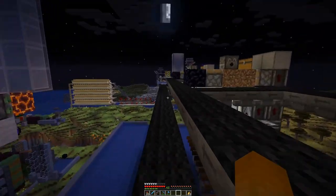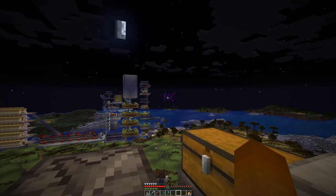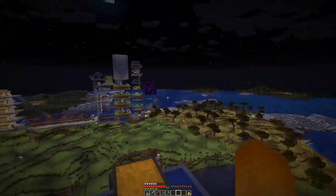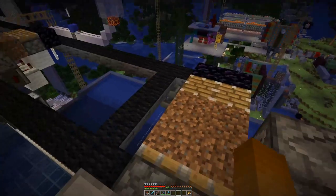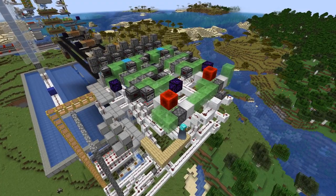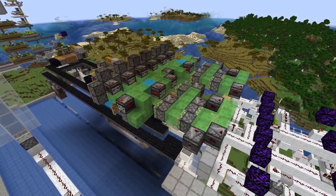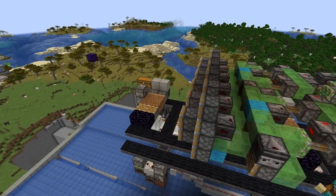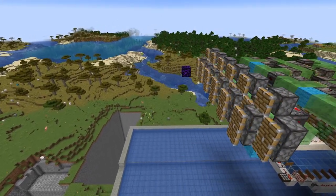Once we set that off back there, it flies off into the distance. Over there we have another crying obsidian, which is basically the stopper block on the other side — when the flying machine is stopped there it returns back. Let's have a night sleep and see how that actually works. Back here we have a button that can be used for starting the flying machine, and so far looking good — no blocks left behind, everything is moving forward.